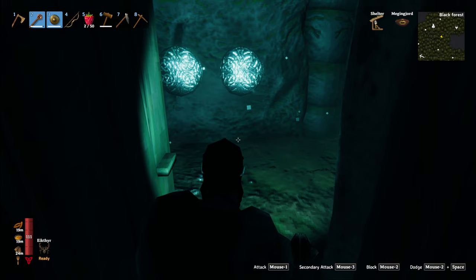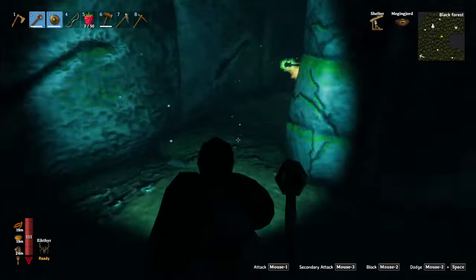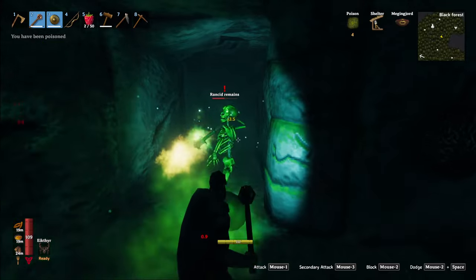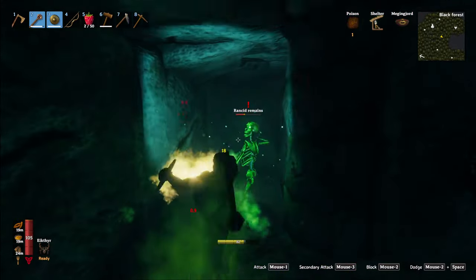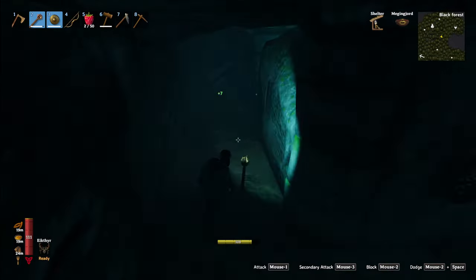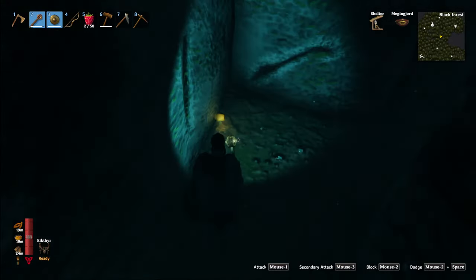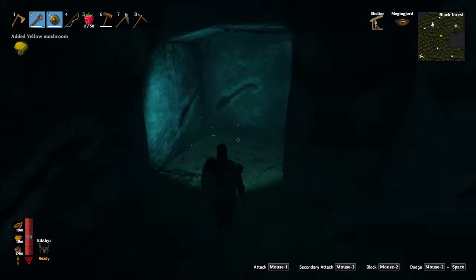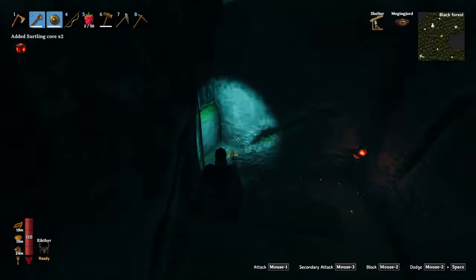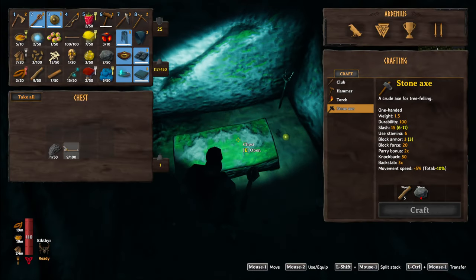Anything here? Left, right — nothing. Let's go left. I'm taking hits — just block his hits. This is a bigger, longer type of skeleton. Block his hits and hit him back and he'll die. There we go.